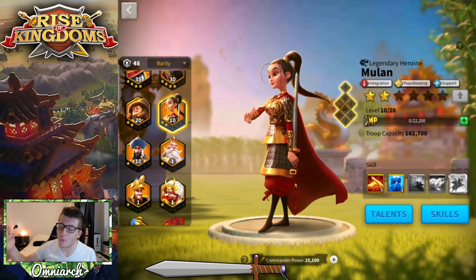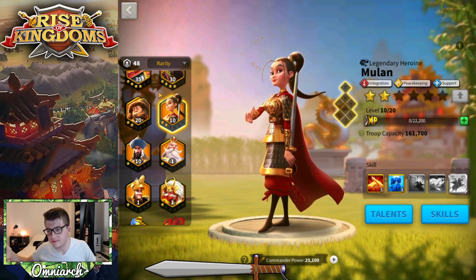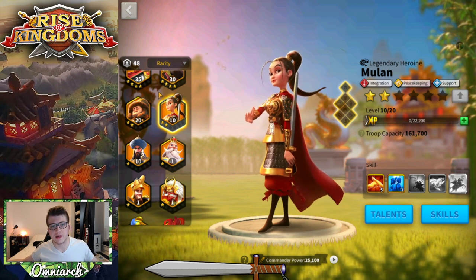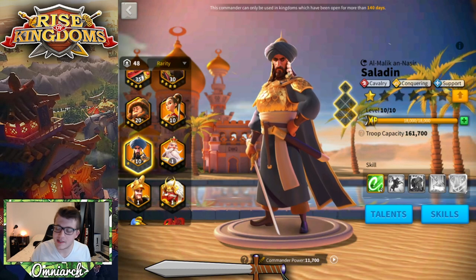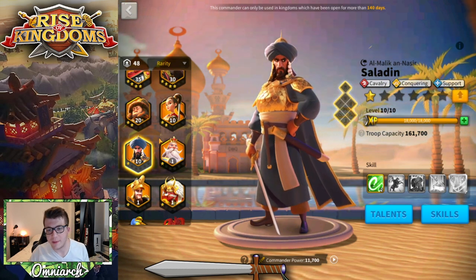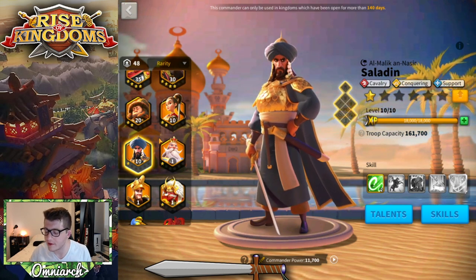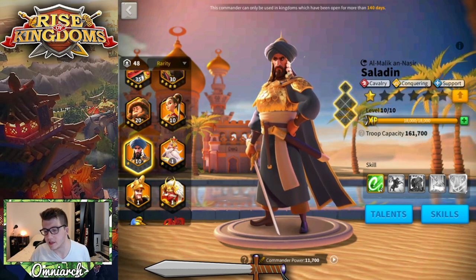We have Mulan at 5-1. She's just going to stay there because the game put her in gold keys even though they could have just rotated her out of the pool. Mulan's not broken guys — I'm still salty about how they handled her. We've got Saladin at 2-0. I think eventually I'll get him to 5-5-5-1 and pair him with William 5-5-5-1, but he's sitting on the back burner right now because we're focusing on Guan.